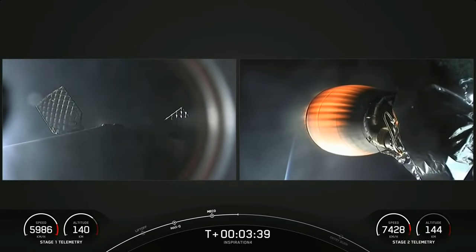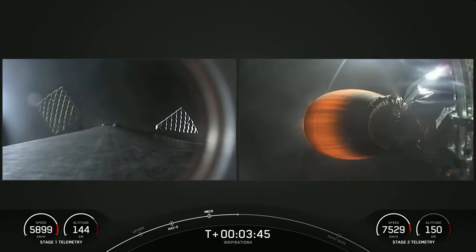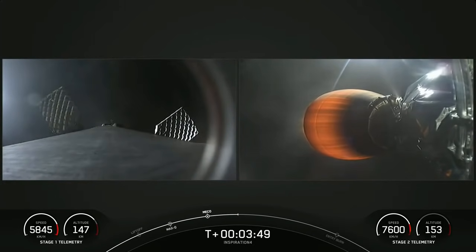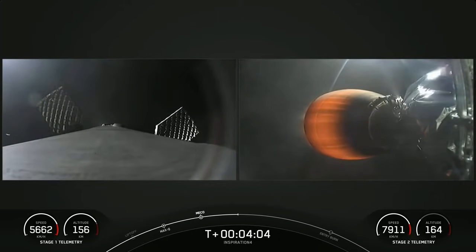Acquisition of signal, Bermuda. The left-hand side is a view from the top of our first stage looking down — it has already separated from the second stage and is making its way back to Earth. On the right-hand side is a view of our second stage Merlin vacuum engine, with the crew on top of the second stage.